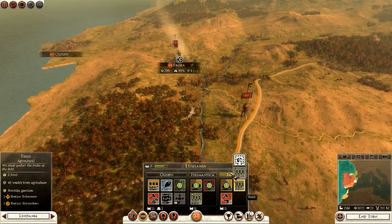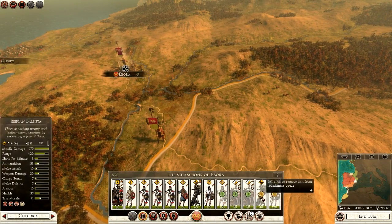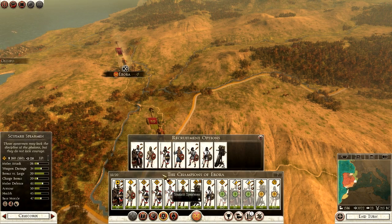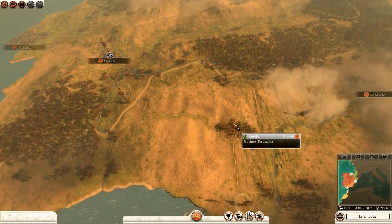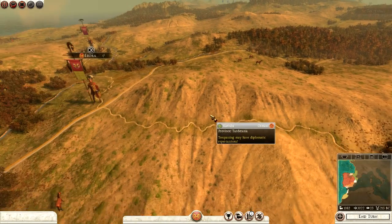We have fields in both provinces — not worried about that at the moment. This army is being built; it'll take a few turns. We've got Scutari spearmen, some cavalry on the way, and a couple more slingers — should do the trick. I do have a general in the north but I want to keep him there for now.